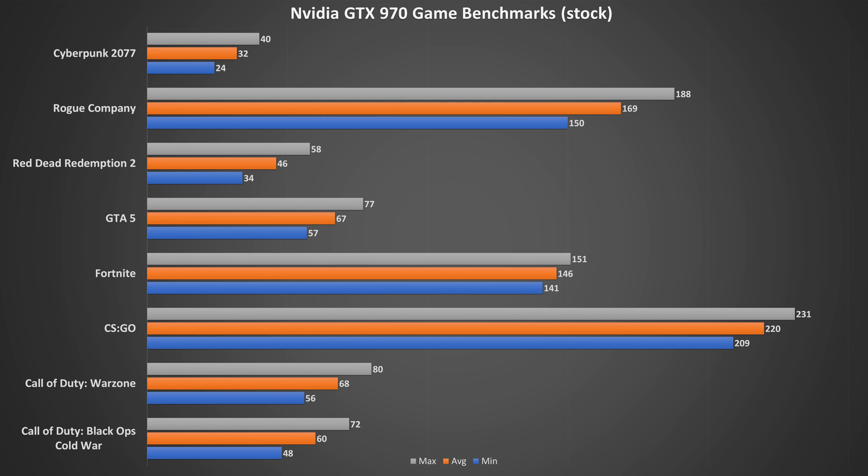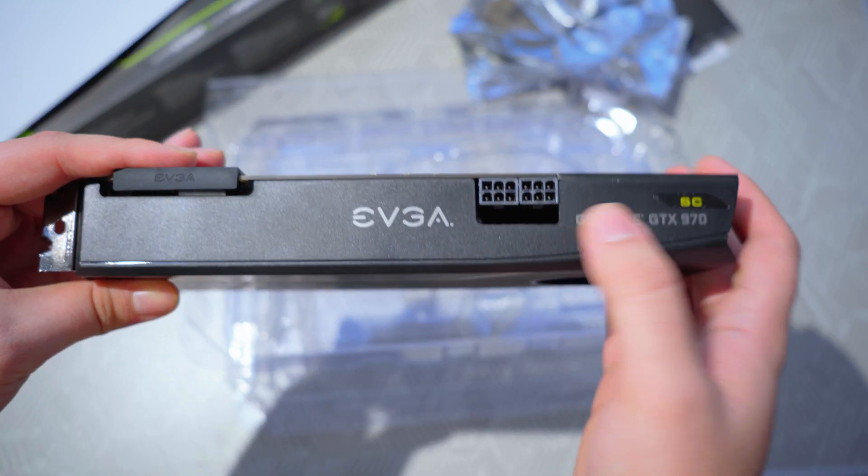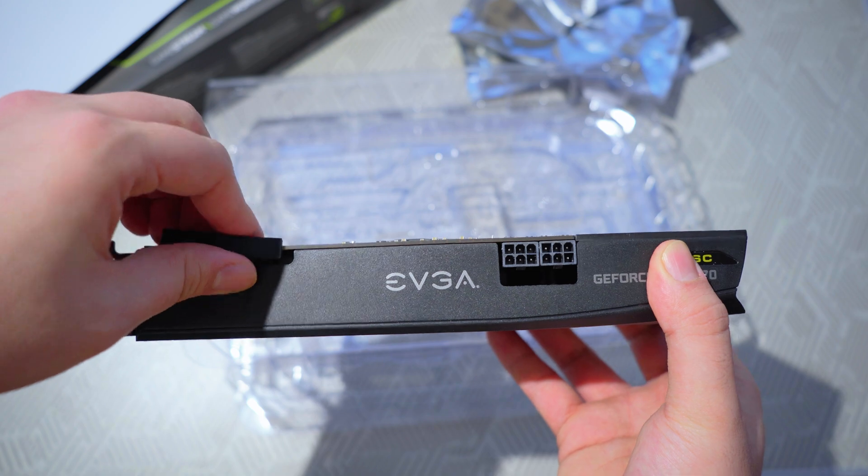In GTA V it got a cool 67fps and averaged around 46fps in Red Dead Redemption 2. In more recently released games such as Rogue Company it got 168fps, while in the blockbuster Cyberpunk 2077 it got a decent but disappointing 32fps. Unfortunately, I did not test in SLI since only a small handful of games support SLI now, and none of them are part of my testing workflow. Sadly, SLI is pretty much dead, with Nvidia and game developers no longer supporting it.